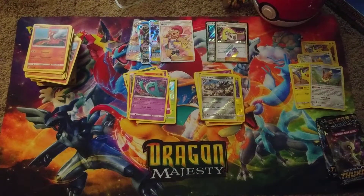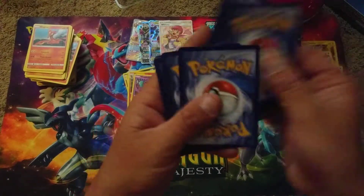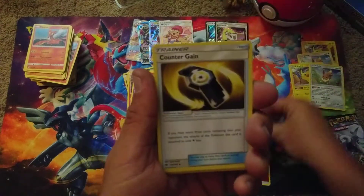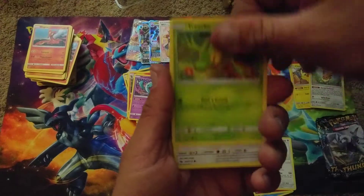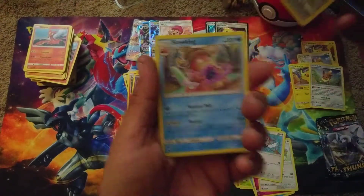We're down to four packs. Fire Energy, Sudowoodo, Counter Gain, Gogoat, Popplio, Morelull, Chansey, Tricko, Pikipek, Reverse Foil Chansey, and a Slowking.